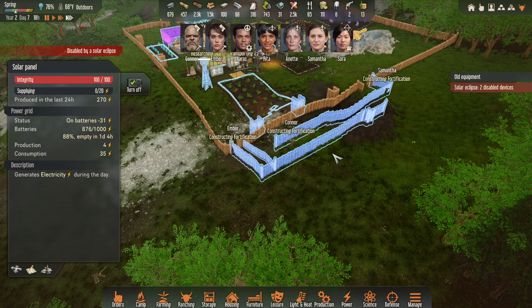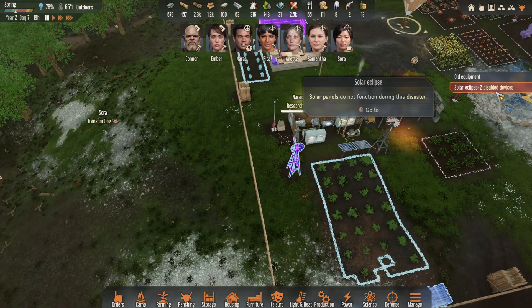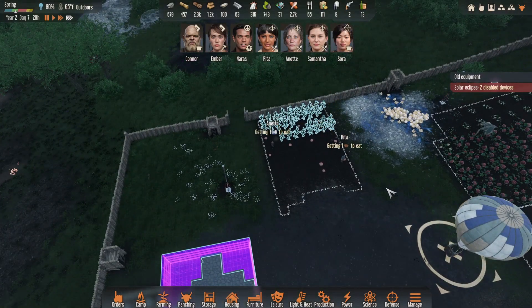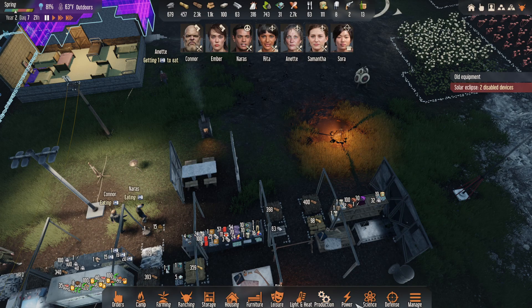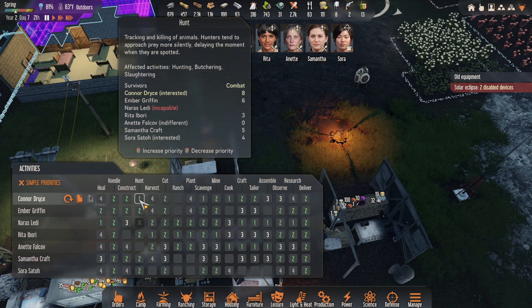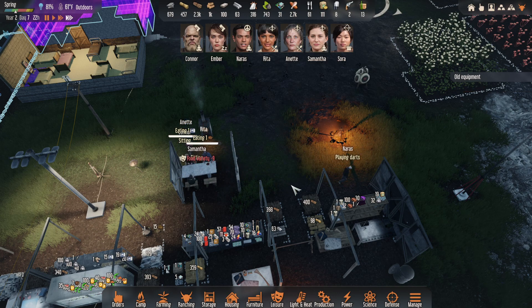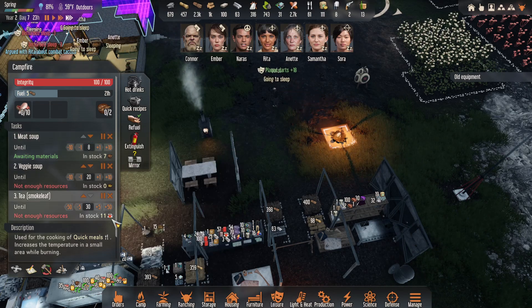There's a lot of people constructing fortifications — that's not bad. I think the disabled devices are the solar panels. I want to make sure that Connor still has cooking at number one, I want to make sure he is preparing food. Connor has hunt one and scavenge one — we make that a two and then we make cook one. That could have been really bad — everybody's already eating emergency rations.